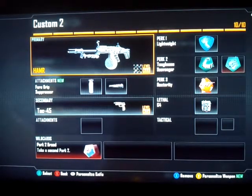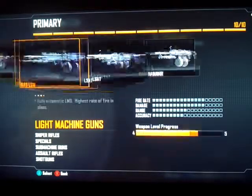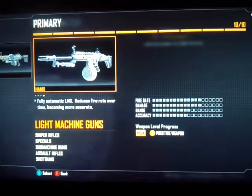What's up guys, Ace the Game here, and welcome back to another Call of Duty Black Ops 2 best class setup. Today we're going to look at the HAMR — I guess it doesn't really make sense how to pronounce it, but anyways this is one of my favorites. It is the very last light machine gun you unlock.